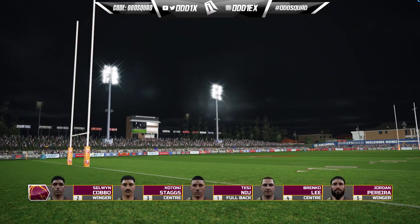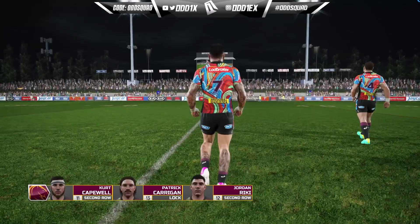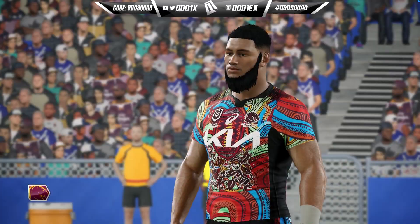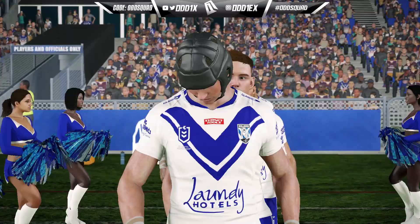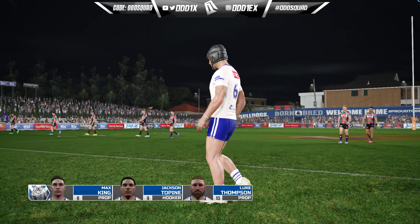Welcome back to another video on the channel. We're back with the Bulldogs, zooming through the regular season — it is Round 14. The first Origin game I simulated past by accident, but we did pick up the win. After this game we'll be playing Origin 2. I was trying to suss out our mid-season transfer and we do have someone in mind. Going through our off-contract plays as well, we will be making a player swap — the first ever — and there will be a rule for it like we discussed earlier in the season.